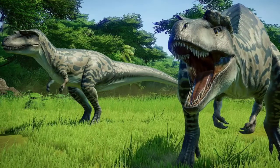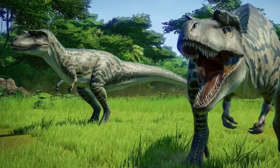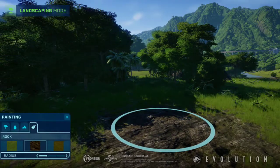The update included a variety of trees, rocks, and terrain tools, which is something that people have wanted in the game since it first released on June 12th of last year. Honestly, when I first played the game I was really surprised to see that there weren't any terrain tools, firsthand seeing how this is a park building simulation game — you'd think they would have that kind of thing from the start.